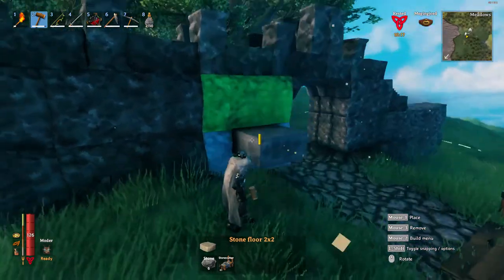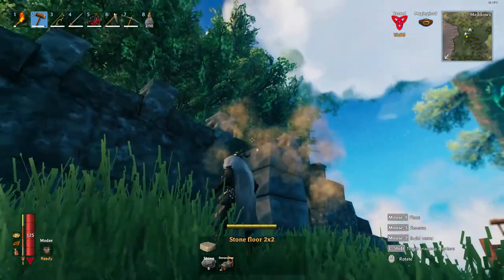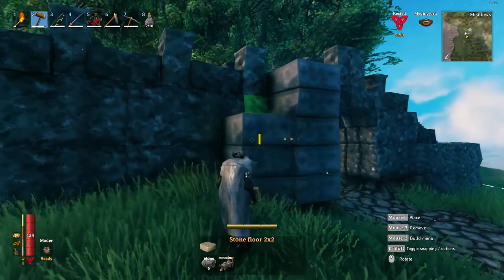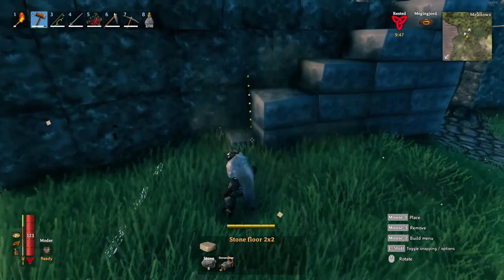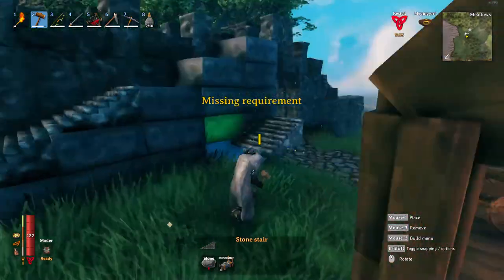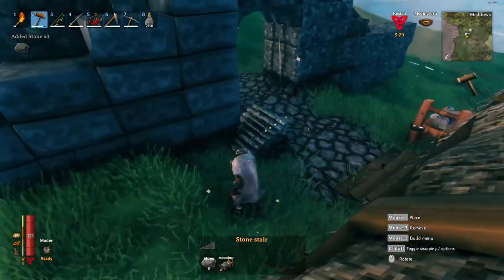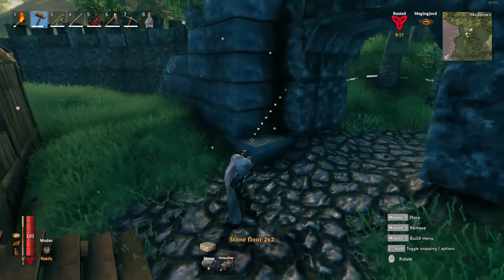Here's where I build my stairs up. You want them to be on the inside of your wall — very obviously if you put them on the outside, anybody can get on your wall and that's not a good idea. It does take up a lot of stone; those stairs take up eight stone per piece.